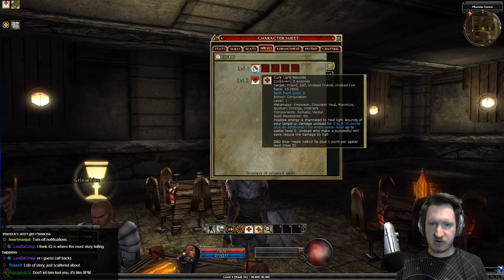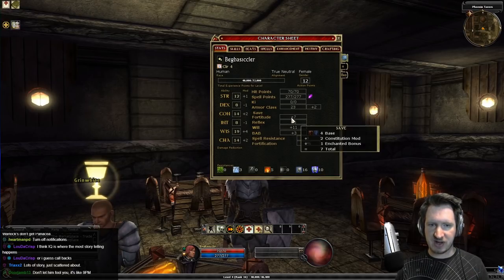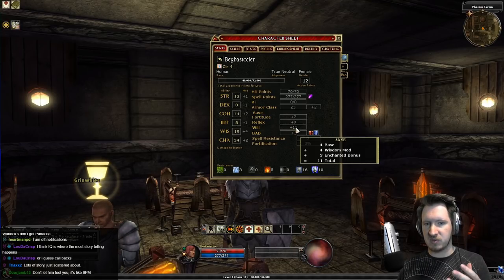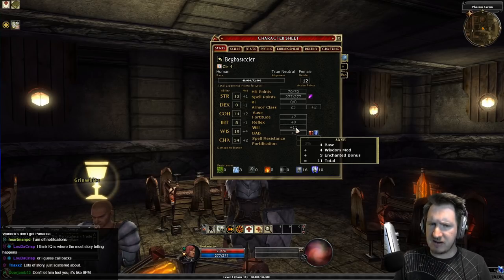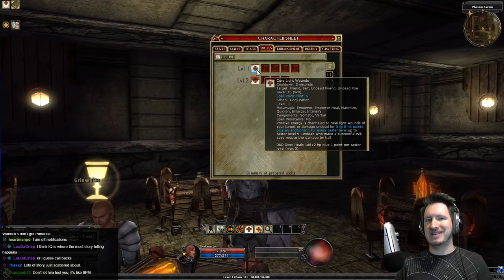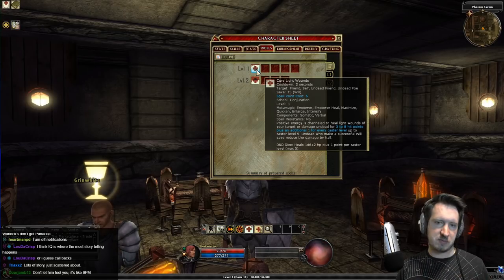When you decide you want to cast a spell, there are a few things you need to know from the spell chart. It'll tell you the name and cooldown, the targeting so you know who it's generally for. It tells you the save — the save is how hard a spell is to resist. When attacked by a spell or effect, you make a save based on your Fortitude, Reflex, or Will saves, which come from your Constitution, Dexterity, and Wisdom respectively. For example, if a monster tried to hit me with a negative spell and I needed a 15, you roll a 20-sided die — the game does that automatically. The higher your Wisdom feeds directly into this number, so getting your saves up is very important for allowing your spells to deal damage to monsters.